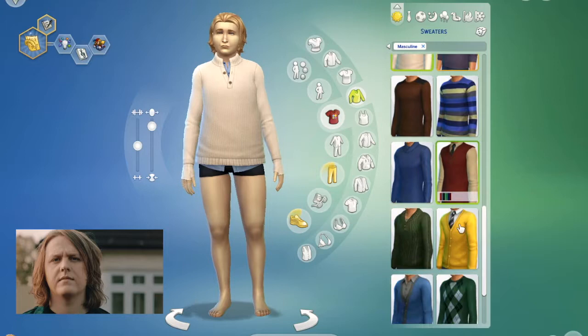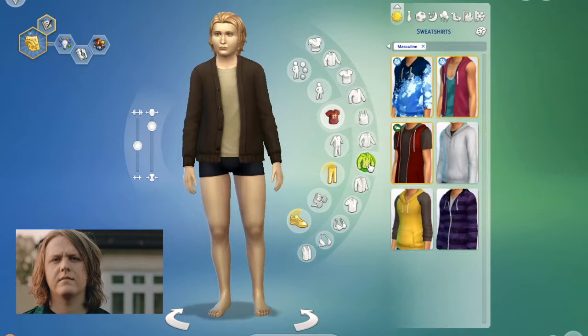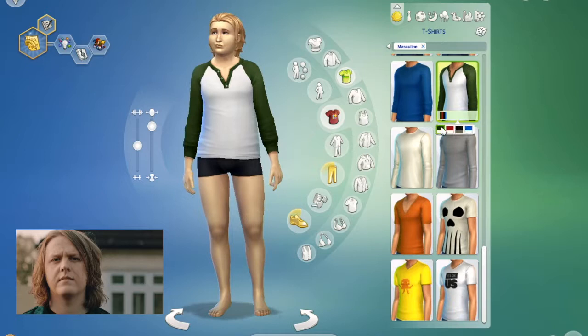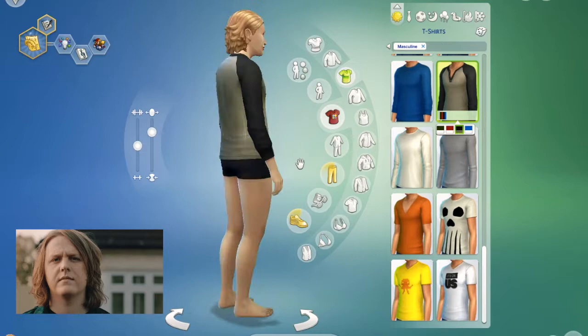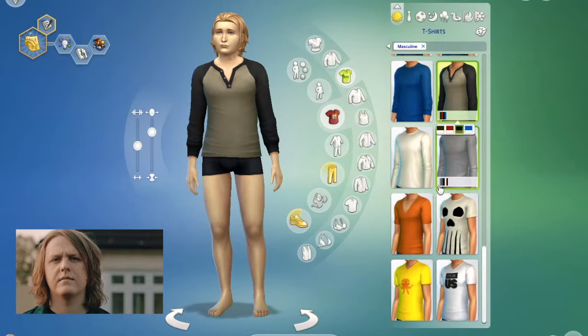I don't have all the packs yet because I am poor and can't afford them all, but I'm excited for more to come out. I think I want to get Get Famous or Get to Work next - that'd be cool. Package deals are amazing. Working on his outfit - he wears a lot of dark colors. He's a very casual type person and he's very genuine and down to earth.